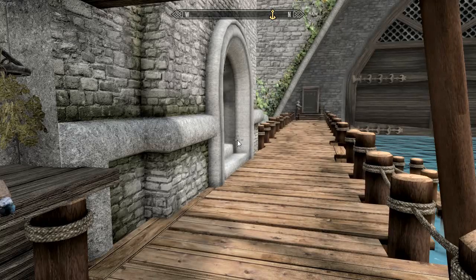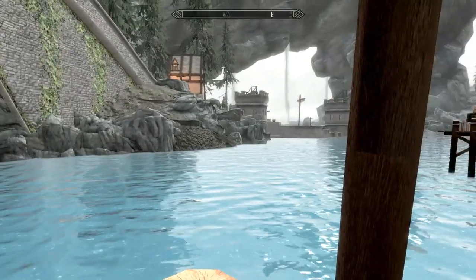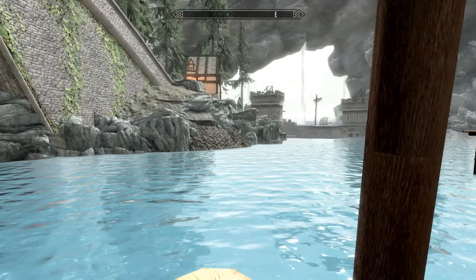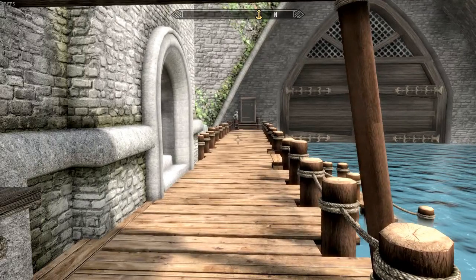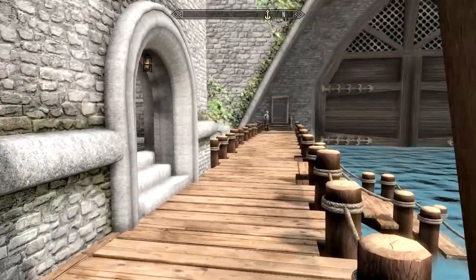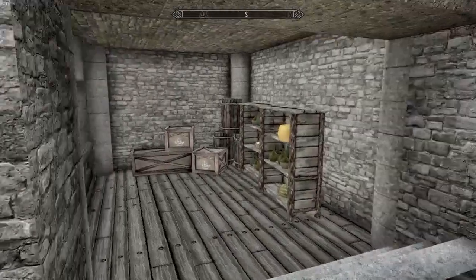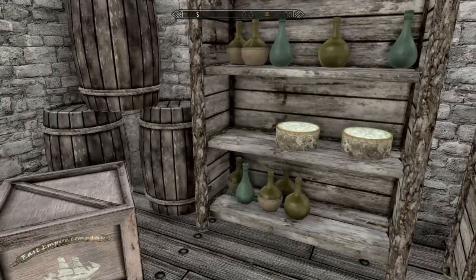Hey, what is up Skyrim Nation, it's your boy Jellybean. Today we're down here at the Solitude docks. The reason we're down here — I know I'm doing a house tour as usual — but this is a rather unique house. There are apparently nine of these what they call dimensional homes, but for the first one we're going to be looking at the underwater palace. When you're down here, you go into the East Empire Trading Company, go into their little shack, and over here you're going to find a little snow globe.